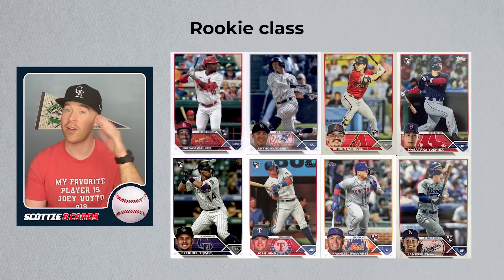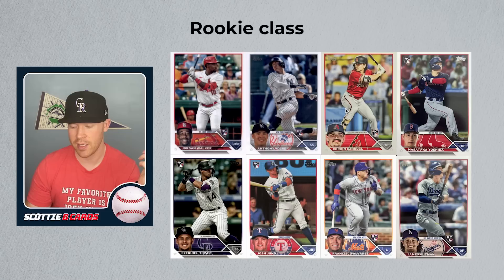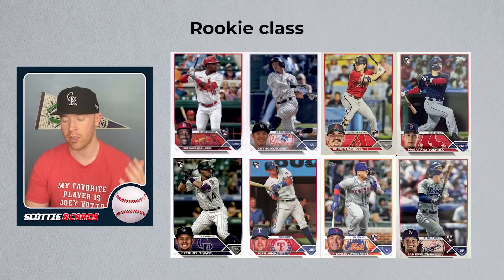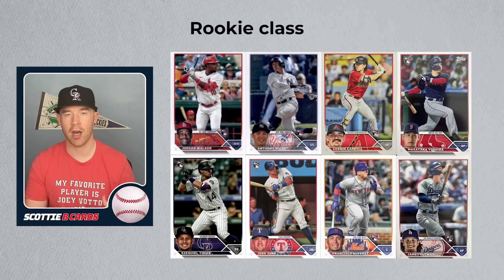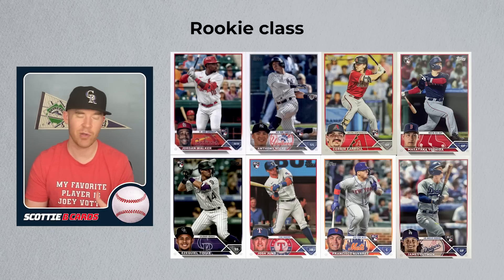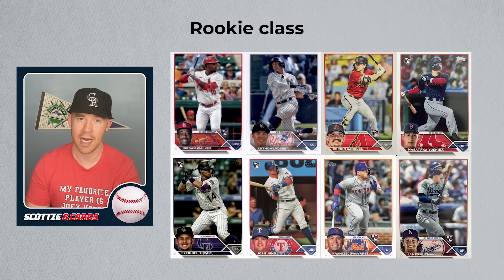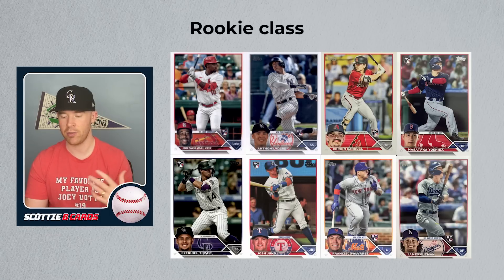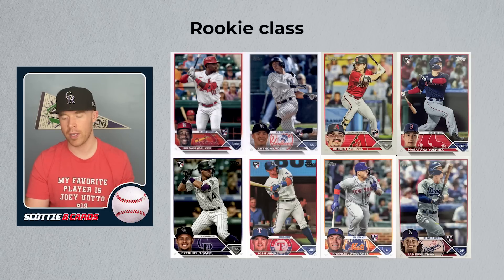The rookie class is the next thing I want to point out — it's really strong and very top heavy. You have Corbin Carroll, who is amazing, him and Acuna are the clear one and two for MVP currently. Then you have Jordan Walker who has all the potential for power and average in the world, though he hasn't been a great defender — he moved from his natural position at third base to play different positions, which has hurt his dWAR. You have Anthony Volpe who has a really high ceiling as well; he was great in the minor leagues but just hasn't put it together in the big leagues yet and he's like 21 or 22. And then you have a great supporting cast around them.